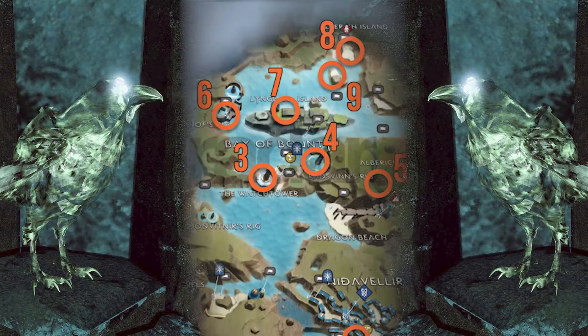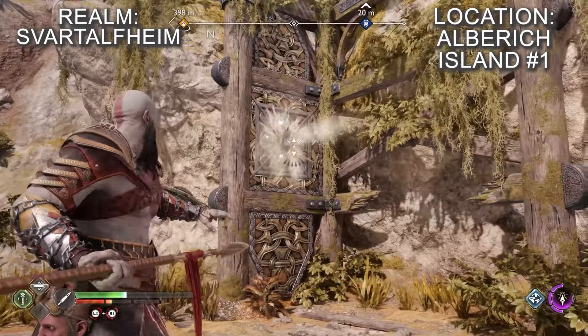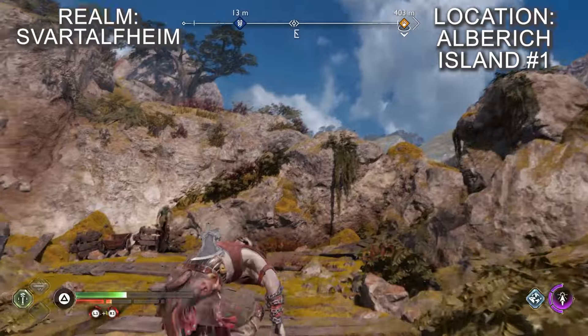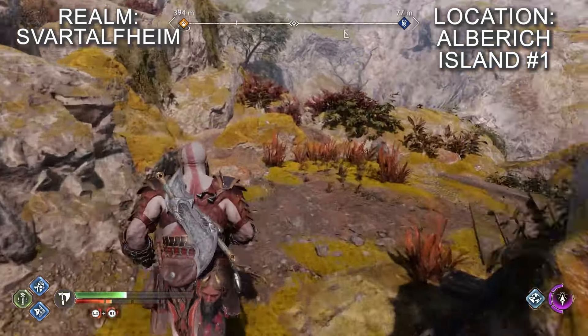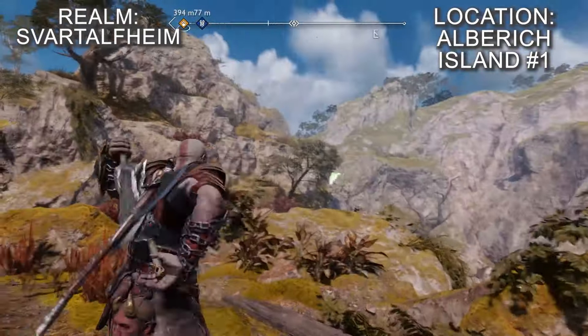For this one you'll need to have unlocked the spear. Dock your boat on the beach and climb up the rock wall to the right using the wind slot for the spear. This will allow you to reach the upper area where the raven is, but you'll need to destroy the sonic stone blocking another path to reach the raven. With the way cleared, head down the short path and you'll notice the raven circling over the water to the east.